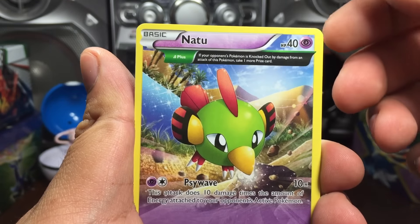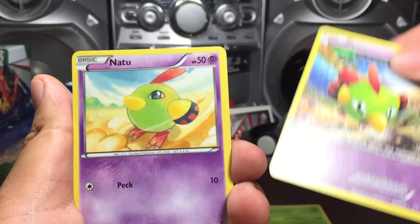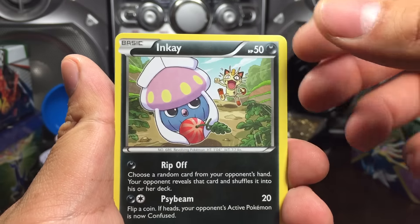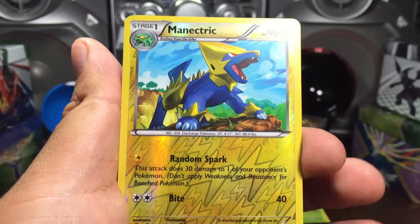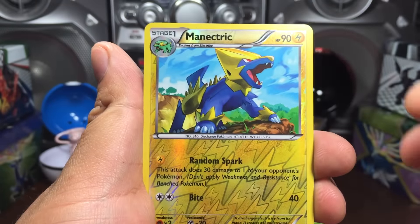...Shroomish, and something like that — Natu. Oh my, that's two of them — one Ancient Trait and one regular Natu. Reverse Minectric, which is an uncommon, and our rare.